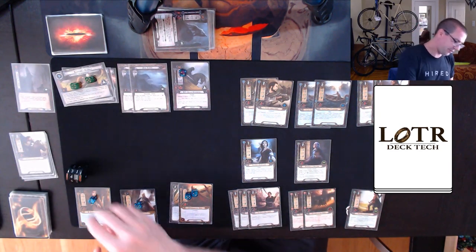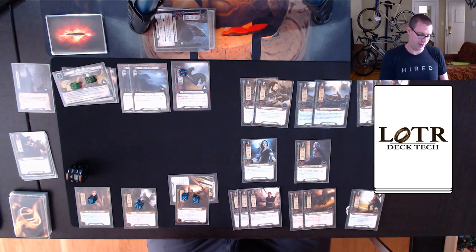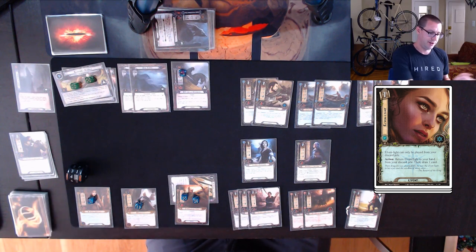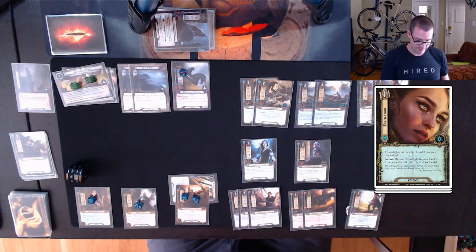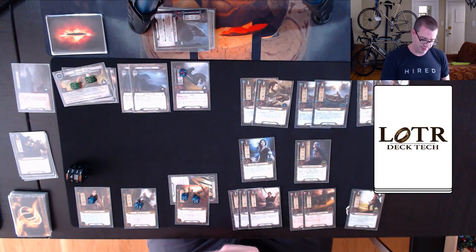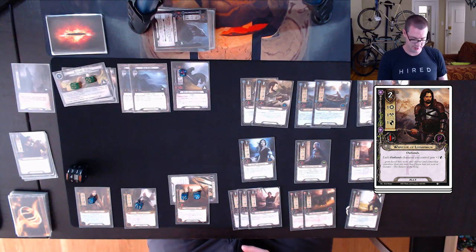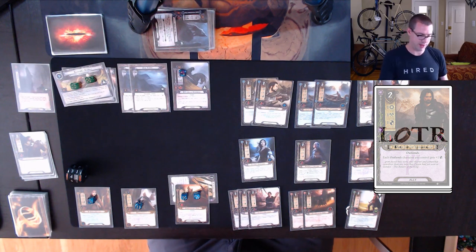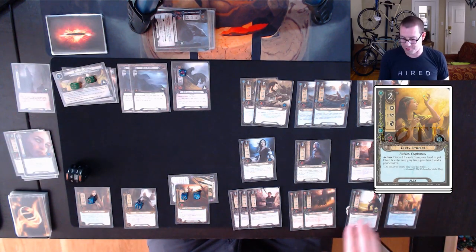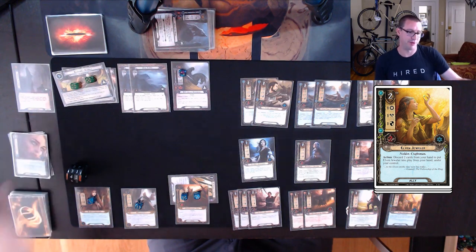Draw my card for the round, get resources — up to 10 on Hyrluin. I play Elven Light with Arwen during the resource phase. Moving into planning, I spend two for a Warrior of Lursernach so I have a little more defense. I discard Elven Light and Warden of Healing to put an Elven Jeweler into play via its discard effect — putting it into play is not the same as playing it. I can't play Elven Light until probably Travel or Engagement.